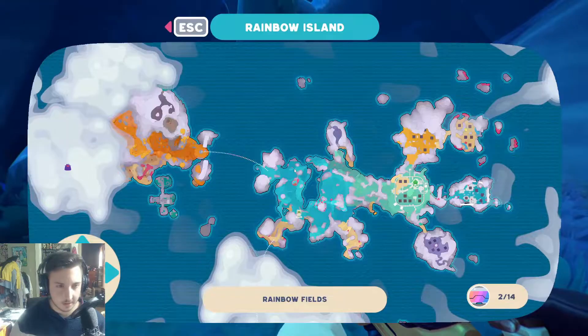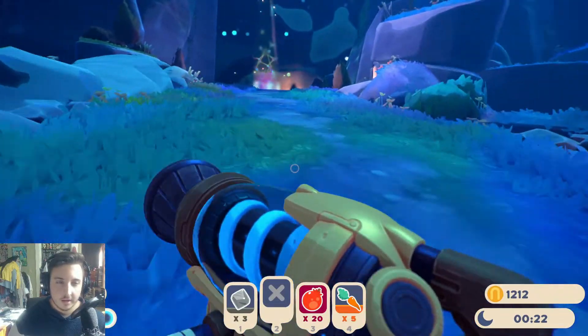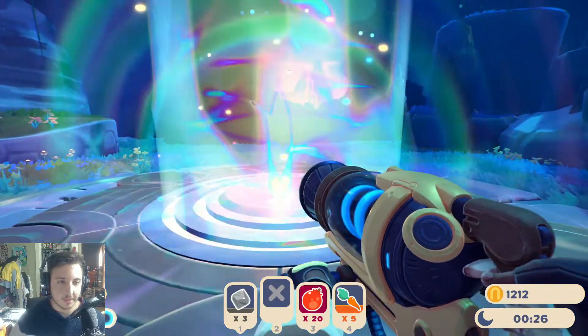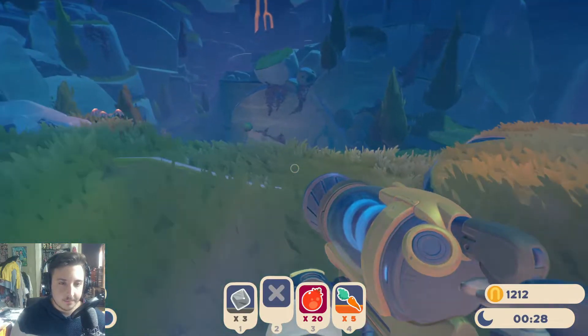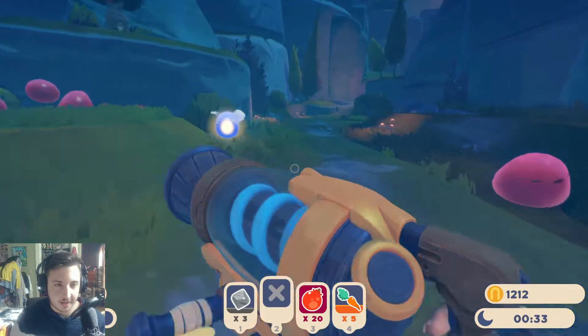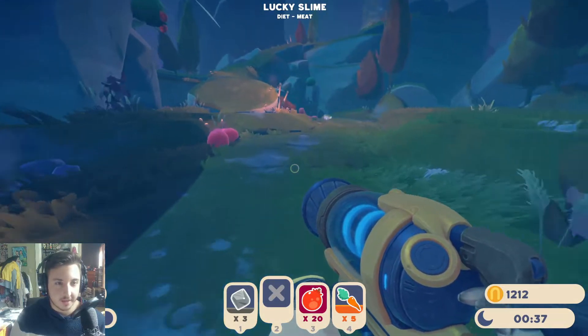Alright, so we're going to jump through this portal and we're going to make our way to that bat slime so that way we can pop him and see what goes on from there. I was also looking into some stuff I did in the off time since the last time I played and — oh, here he is right there. Lucky me. Are there any chickens anywhere?